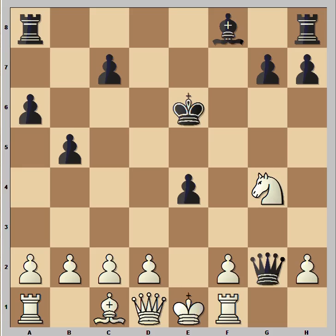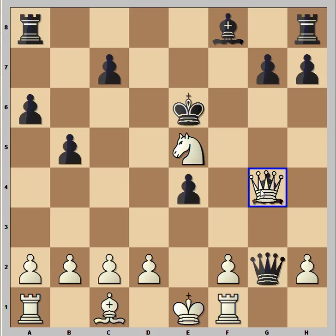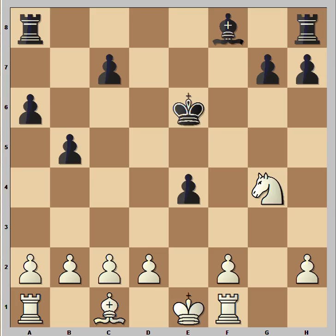That is another way to win — he could have taken with the queen, and after queen takes, knight takes, he would even have an easier game. White was lucky that black made a mistake, but black was doing fine after knight to c3. Remember this position? Knight to c3 is not the best move.